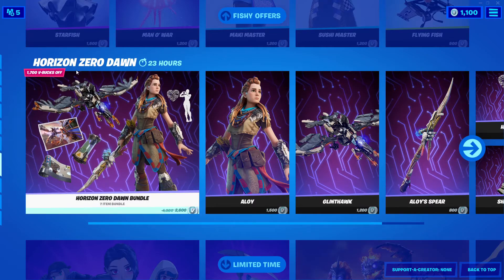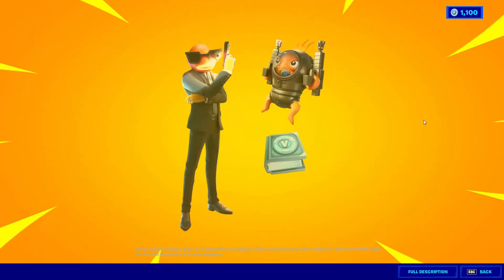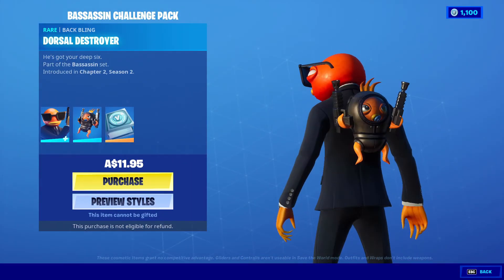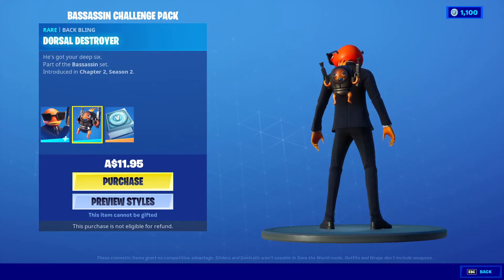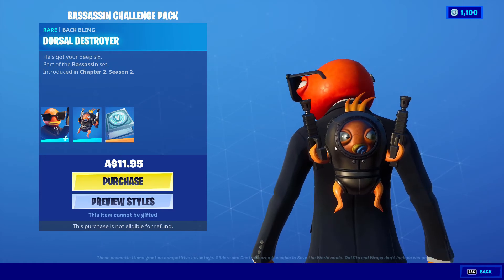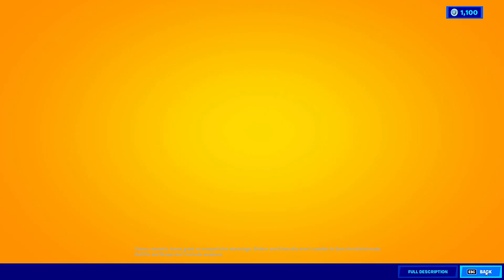Ladies and gentlemen, we got Horizon Zero Dawn, which is actually a bundle — there are plenty of items and we've seen some of these before. There's one item that looks so adorable — I don't know what to say about it. It costs money — $11.95 Australian dollars — and you get this. If there were V-Bucks for it, I would very likely buy the back bling. It would actually match very well.